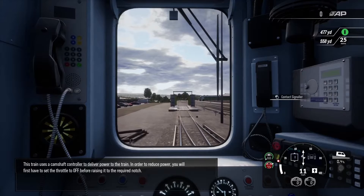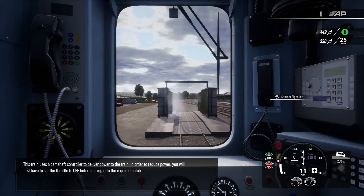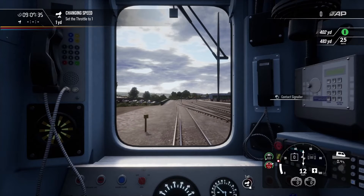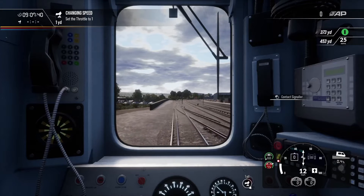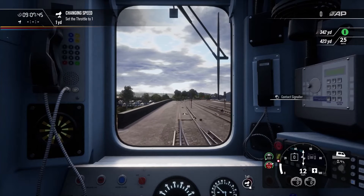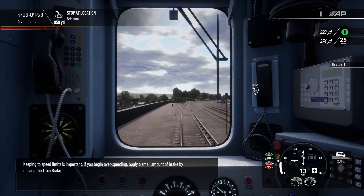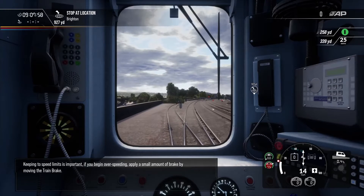This train uses a camshaft controller to deliver power to the train. In order to reduce power, you will first have to set the throttle to OFF before raising it to the required notch. Oh, that's really bad — the water actually comes through to the cab. That just really shouldn't happen. Keeping the speed limit is important. If you begin speeding, apply a small amount of brake by moving the train brake.